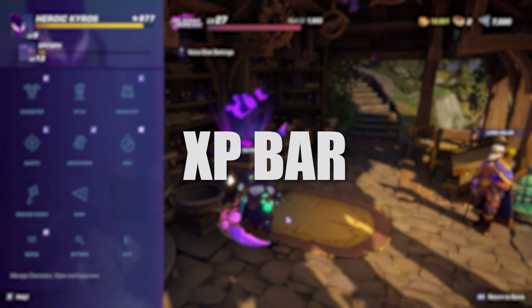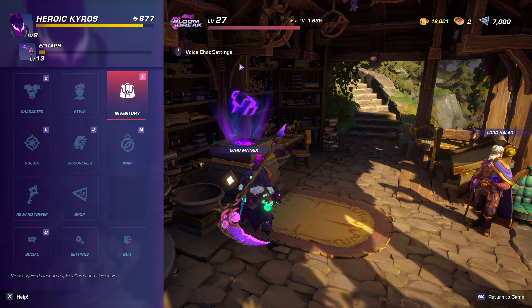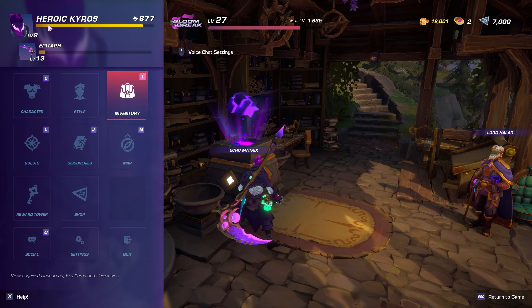This is an easy one, but if you want to know how much more XP you need until you level up, press Escape to the main character screen and look at the top left by your Wayfinder's banner. There you can see both your Wayfinder and weapon experience bars.